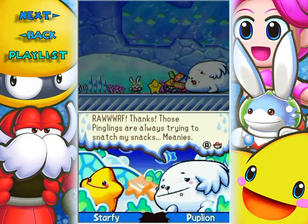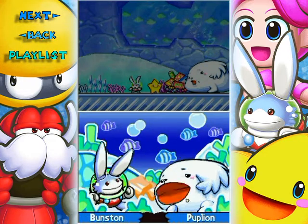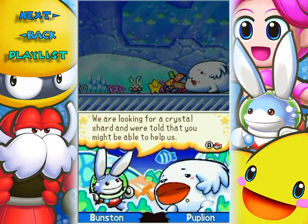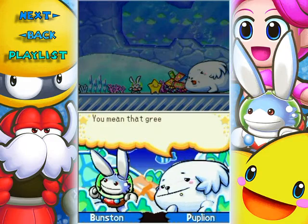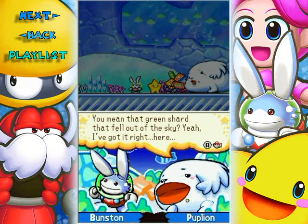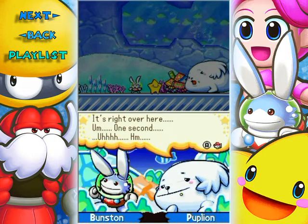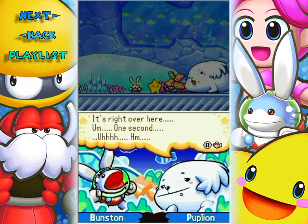Thanks. Those Pinglings are always trying to snatch my snacks, meanies. Pip-Lion's brother? Well, that would be me right here. We were looking for a crystal shard and we were told that you might be able to help us. You mean that green shard that fell out of the sky? Yeah, I've got it right here. It's right over here. One second.